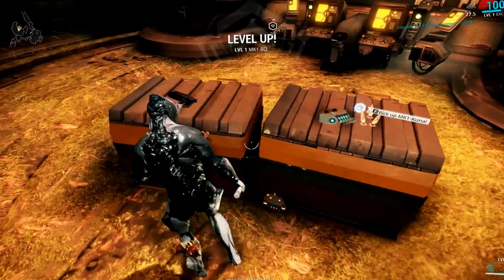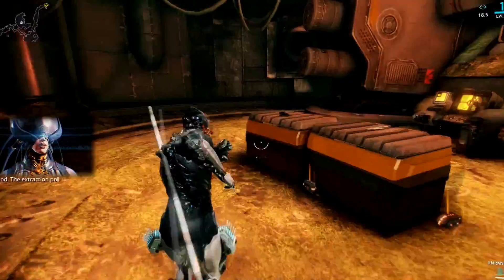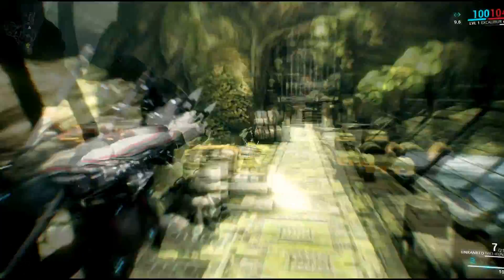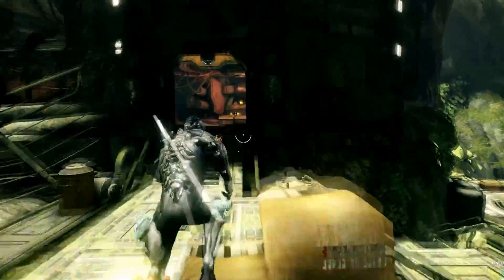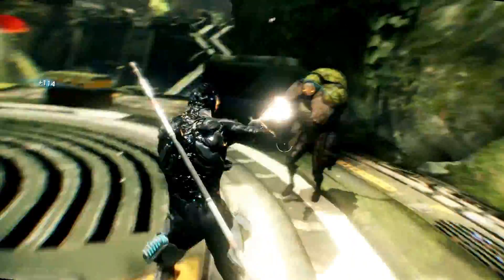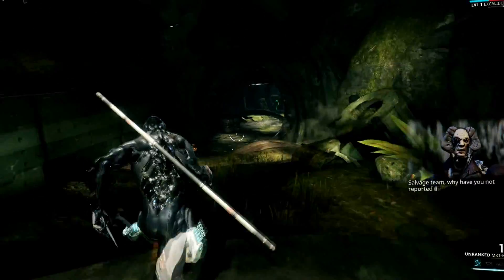Okay, secondary weapon - I can either get the gun or the kunai knives, but of course I'm gonna need the kunai knives because kunai knives are OP. The extraction point is up ahead. I can aim. Kill him! Did you guys see that? Totally matrix - I'm just OP.